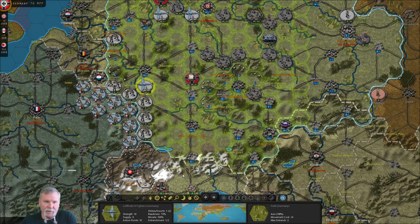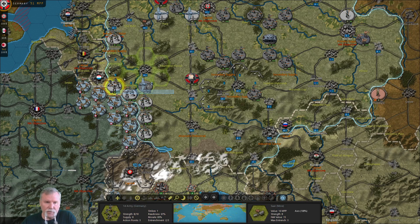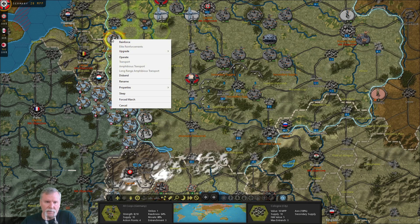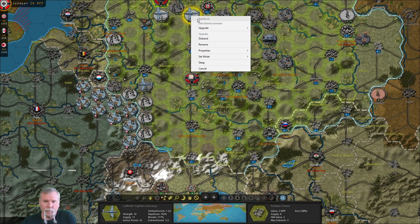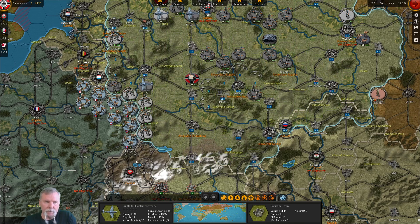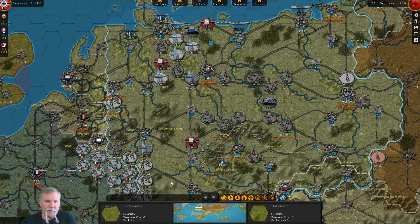That's movements for the Germans. Let's go ahead and upgrade this guy — give him an advanced fighter. He needs additional reinforcements. And does he upgrade him? That's all our money. We're not doing a lot this time — a lot of movement for the Germans, a lot of research.